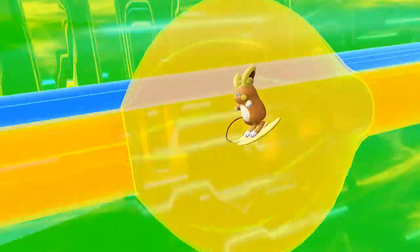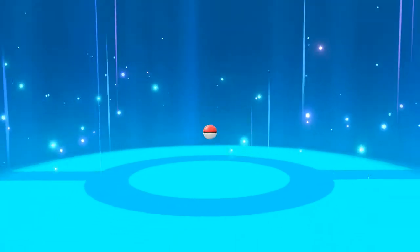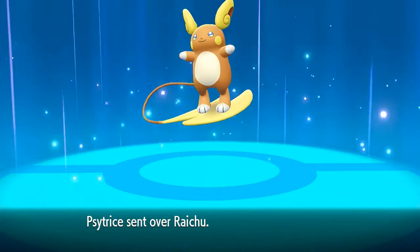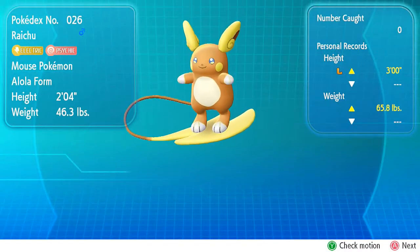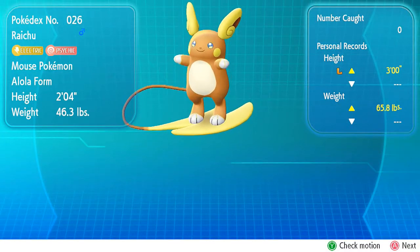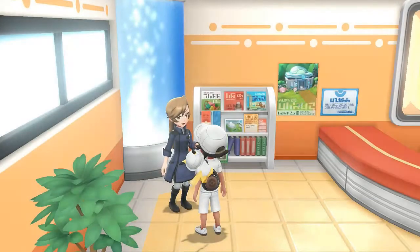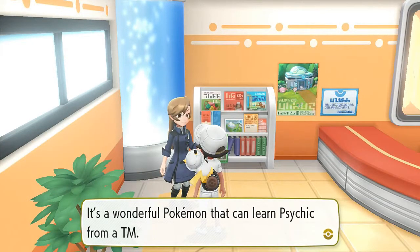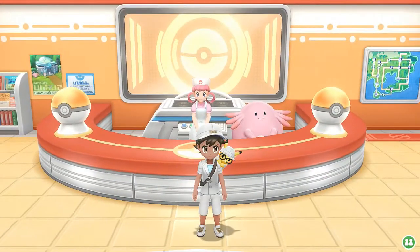Let's get this trade going — level 3 for a level 30. Look at this Pokemon. This Raichu is a little bit different from regular Raichus, as you can see it is both an Electric and Psychic type Pokemon, and it can learn Psychic as a very good move — a great addition to your team.